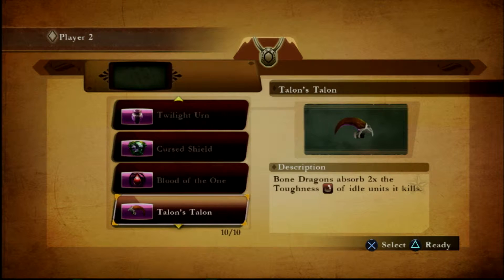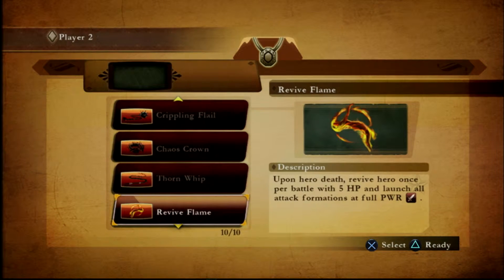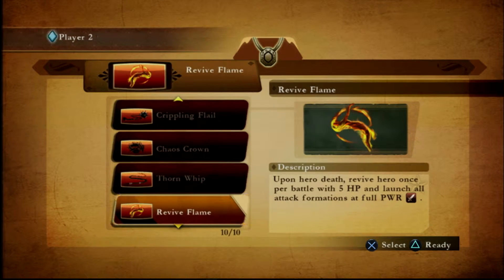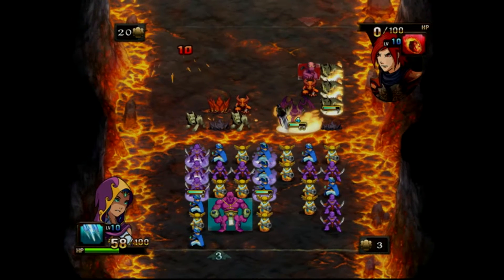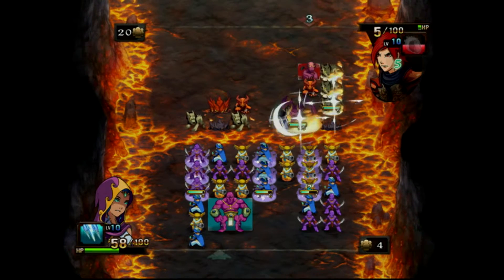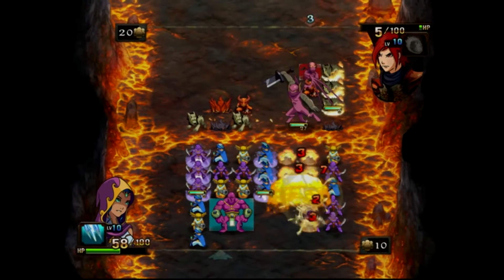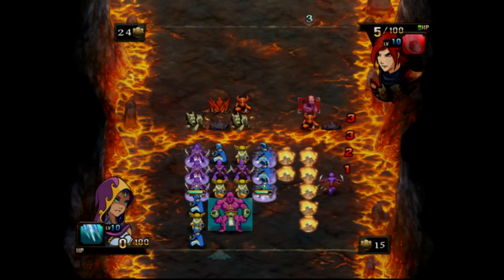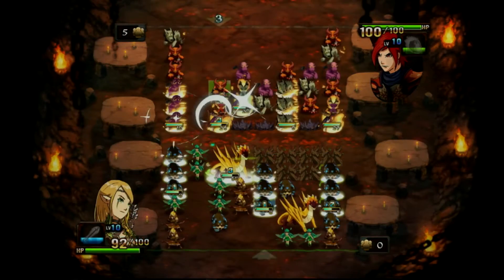Moving right along, there are over 50 artifacts spread throughout the game for you to find, equip, and master. Take, for example, the Revive Flame, an artifact that's unique to the Inferno Faction. If your hero dies, your charging formations are sent immediately and you're revived with 5 HP in the next turn. This can help you crush an opponent after death and obtain victory. The possibilities are endless.